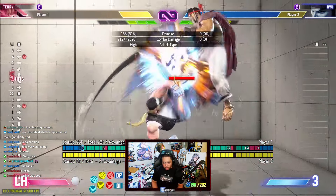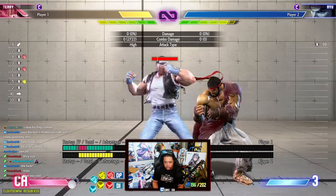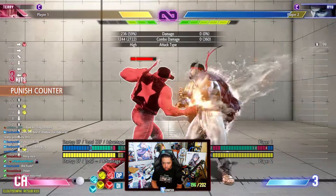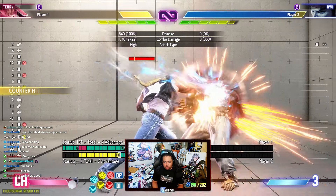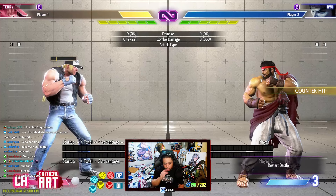The target combo is minus one on block, but most characters' light kicks won't reach at that spacing. It also has a gap, so it kind of frame traps on its own — if your opponent mashes they get counter hit. Because there's a gap, they can also parry. It's special cancelable so you can go into drive rush from it as well. That's pretty much all there is to stand medium punch in neutral.